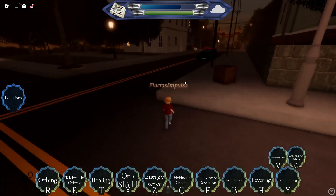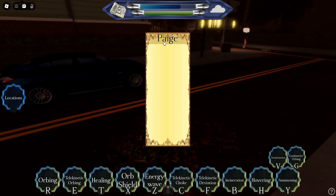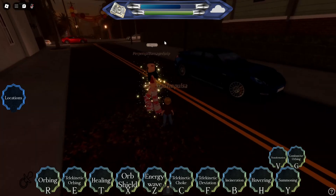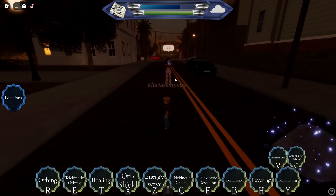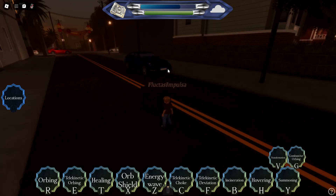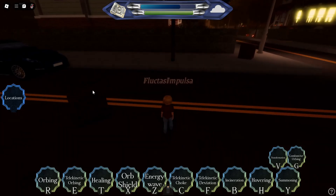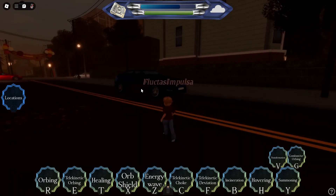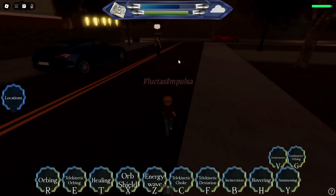Next is summoning, which is very self-explanatory. When you click Y you will have a bar of people and if I click Paige, as you can see I can summon Paige right in front of me. Next is transformation, which turns someone into a random object. If I click V on Kyle, as you can see he will turn into a box. They do take damage but you cannot deal damage to the box — you can fling it around, but you do not do damage to it.